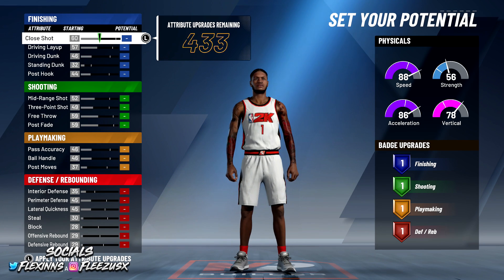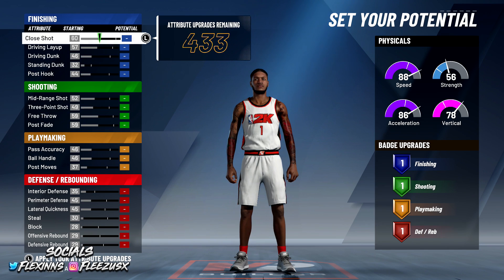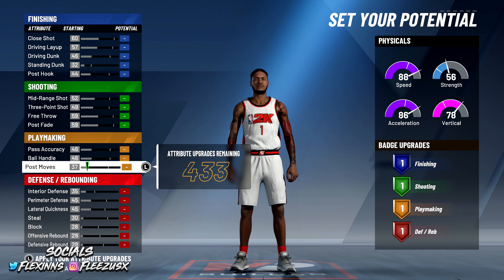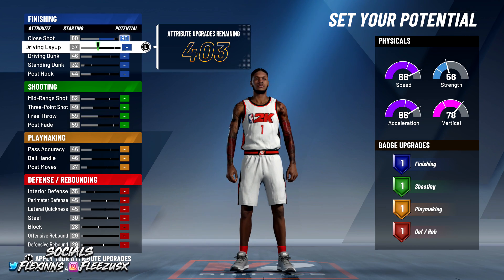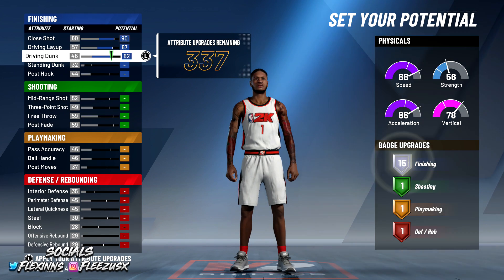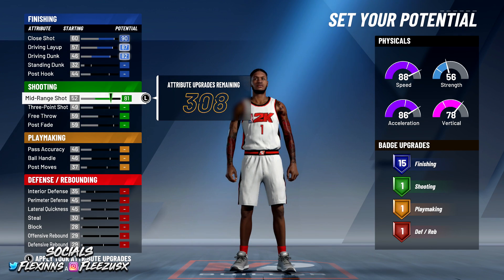The only reason I may be switching over to this build is because the defense is the same. The only thing that's different is that this build gets Hall of Fame finishing badges and my Shot Creator doesn't. It has almost the same stats — same defense and all — but it literally has better finishing. So what I did: I made my Close Shot 90, Driving Layup 81, Driving Dunk maxed out, and didn't do anything else with that, so I get 15 finishing badges and you can get them to Hall of Fame.